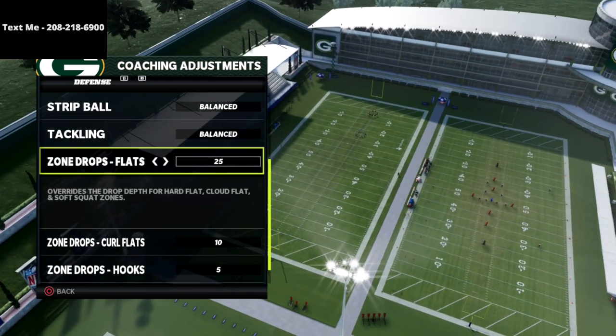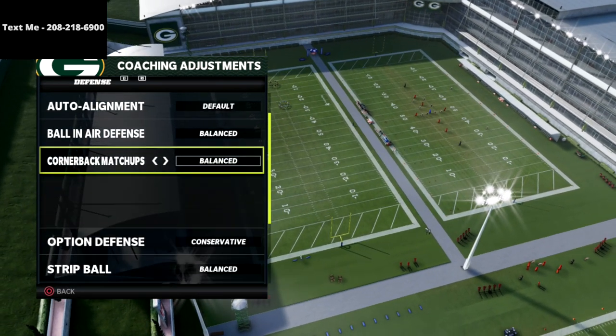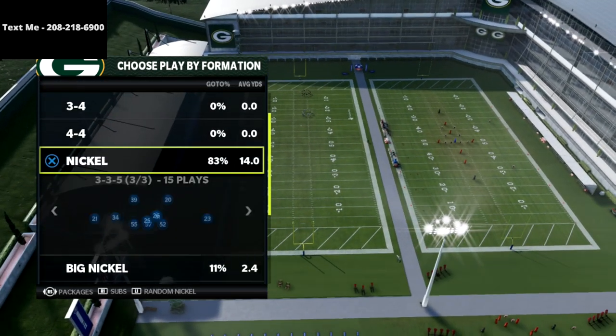Take a look at my zone drops: my flats are on 25, my crow flats are on 10, and my hook curls are on 5. Option defense is going to be on conservative ball, and air defense to play ball, and auto flip is going to be on.